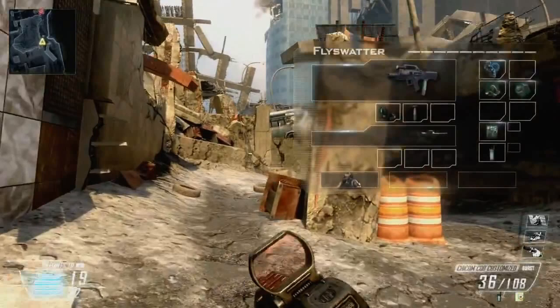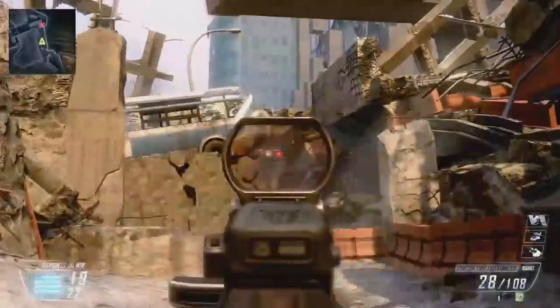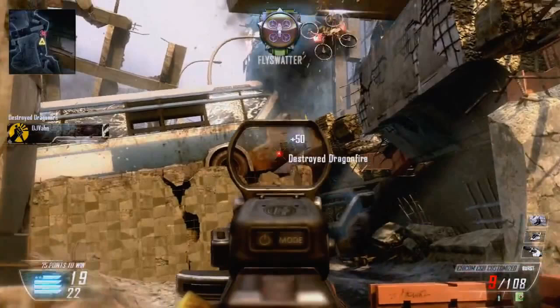This guy chose three perks and has a secondary that is a launcher. Looking at the killstreaks, we see the helicopter — there's no way this guy is getting one streak with this class. Burst mode weapon. Let's take a look: he just took down the Dragonfire with bullets, and it went down a whole lot easier than an RC drone does in Modern Warfare 3. I wonder if he has the Fly Swatter class, or if those things just drop easily all the time.